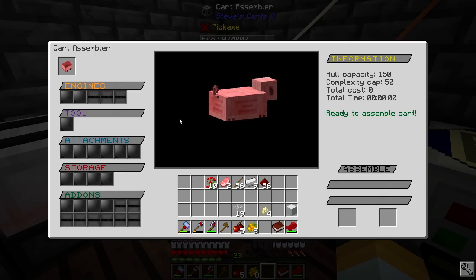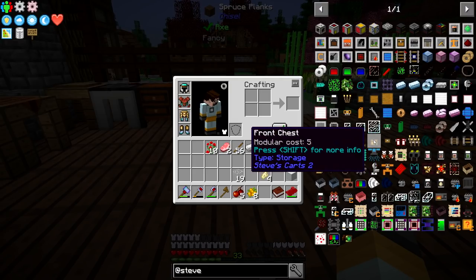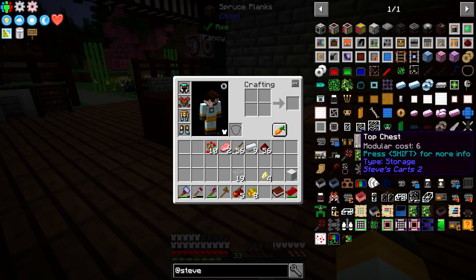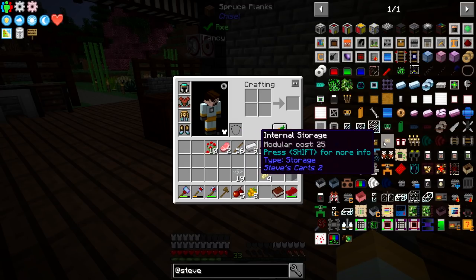Simple enough — put the pig cart in. Oh yes, this looks amazing. I want all of my trains to look like this! Now we put an engine in — something to make the cart go — and probably no tool since this is literally going to be a transport cart. Since it looks like a pig, this can be the meat train. Let's look at Steve's Carts modules — a pig cart has a maximum of 50 complexity and 150 modular capacity, so we can have 150 worth of modules.